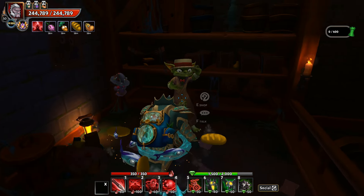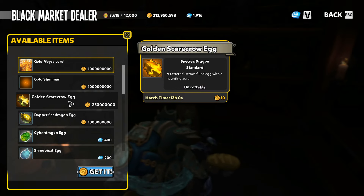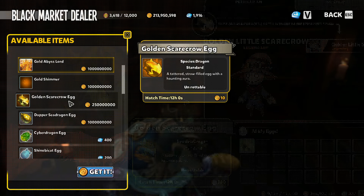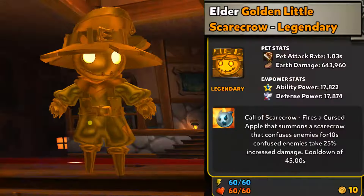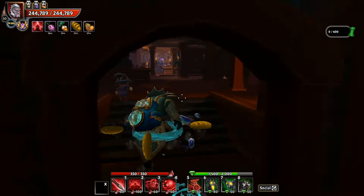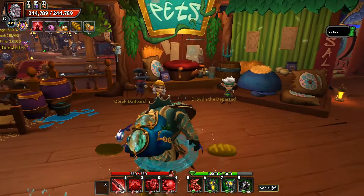Last but not least, if you head on over to the Black Market vendor here in Tavern or in town, you're going to see the Golden Scarecrow. Fysho was kind enough to send me some screenshots of his, as Fysho did get the Golden Scarecrow for 250 million gold. Here is a look at that one — special thanks to Fysho for providing those screenshots.